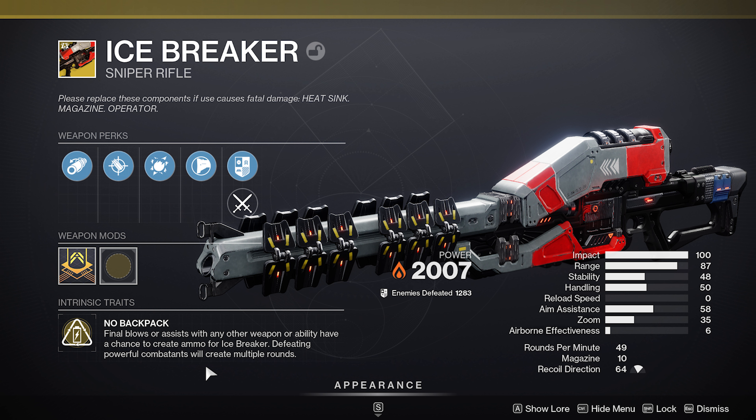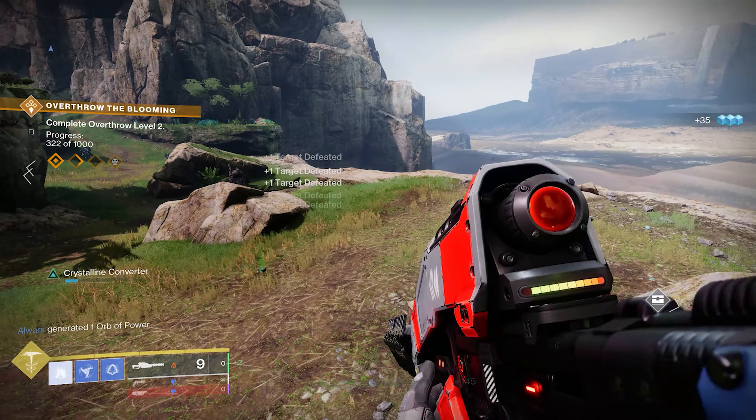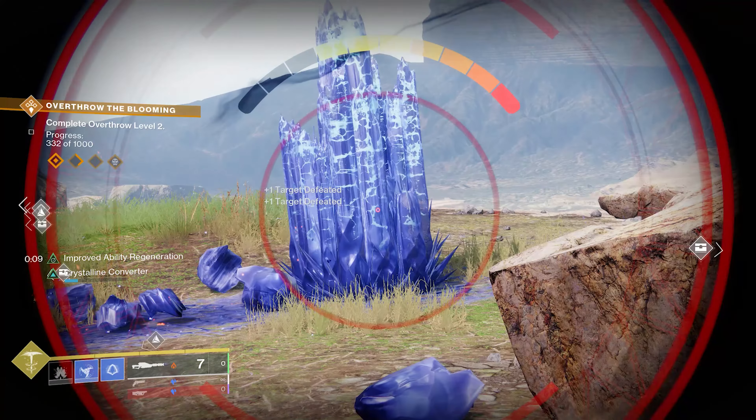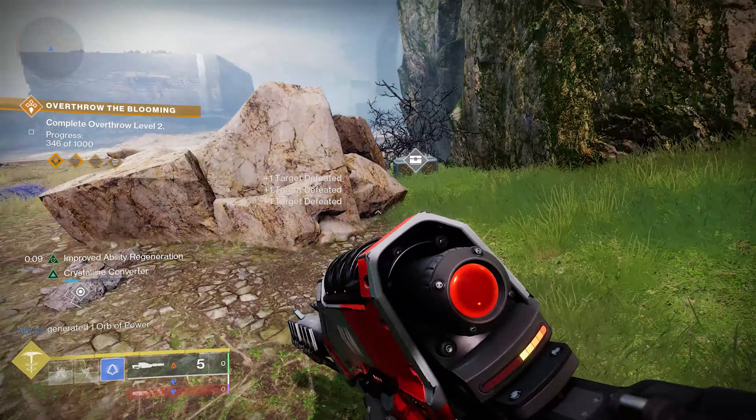We're going to stick on the Icebreaker. Final blows or assists with other weapons or abilities have a chance to create ammo for Icebreaker, and defeating a powerful combatant will create multiple rounds. So you're constantly getting fed ammo with weapon kills, but your Shatter Dive with all those shattering effects gives countless ability kills, so you get loads of ammo too. Icebreaker's perk: defeating a target with this weapon causes them to explode. Precision final blows or shattering of a frozen target instead triggers an ignition. When you freeze the target, it will instantly ignite, and you can also ignite stasis crystals with this.